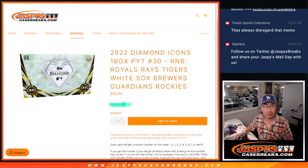Hi everyone, Joe for Jaspi's CaseBreaks.com coming at you with a random number block randomizer for One Box Pick Your Team 30, which is coming up in the next video if you're looking for that. I think everyone knows how this number block format works.